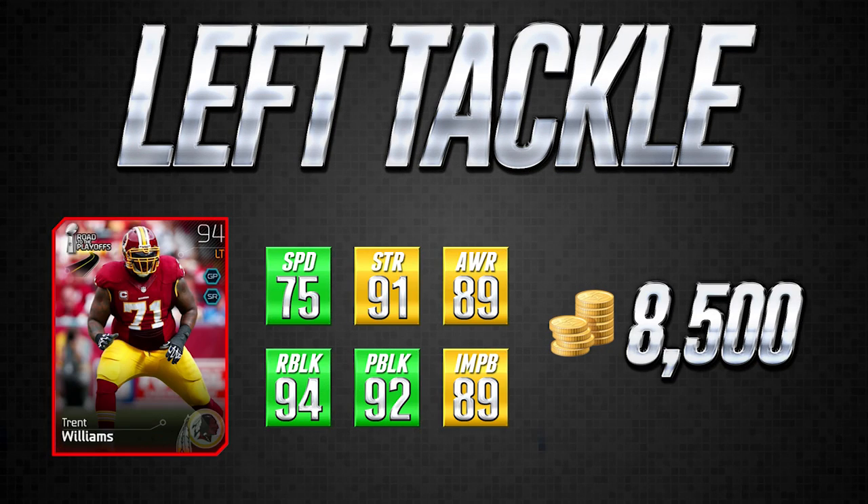Moving on, we're going to look at another left tackle — this one is about half the price. Trent Williams is going for roughly 8,500 coins, another very good left tackle card. This is an elite road to the playoffs card with 75 speed. There are only three or four other left tackles that are faster than this, and most of them are going for a repulsive amount of coins. At 8,500 coins, he's very quick to get off the ball and has good attributes elsewhere.